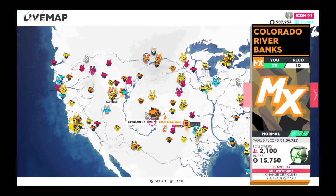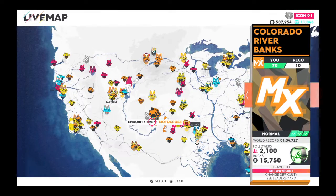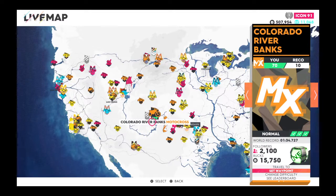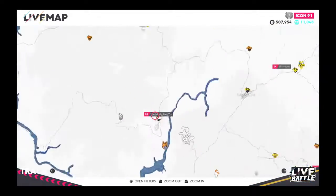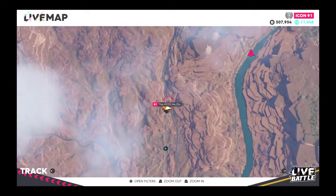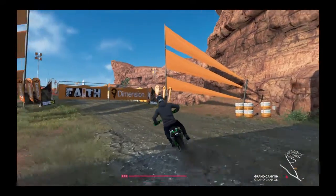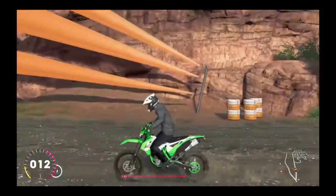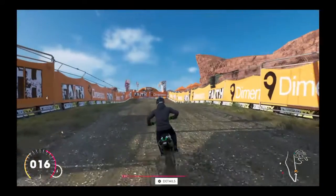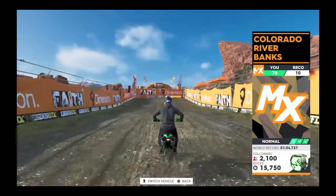Go to Colorado Riverbanks. You can just switch over — whenever you select it, just press X on PlayStation. Switch over to Colorado Riverbanks. You don't have to do great, honestly. You could try it on normal mode; I'm usually on hard mode. This track — Colorado Riverbanks. Come over, track that, come over, take it slowly.